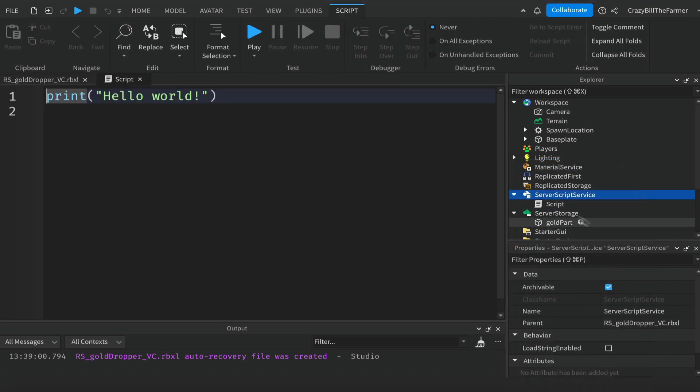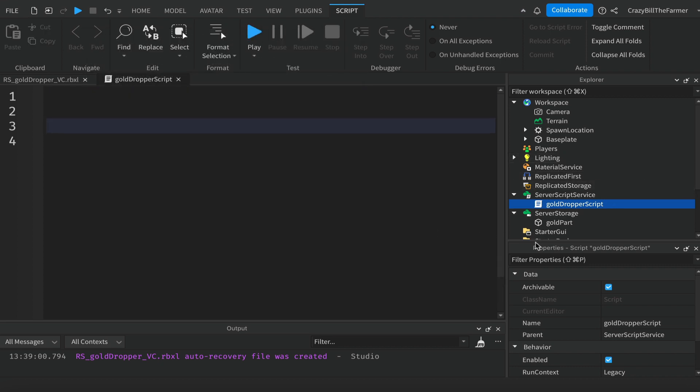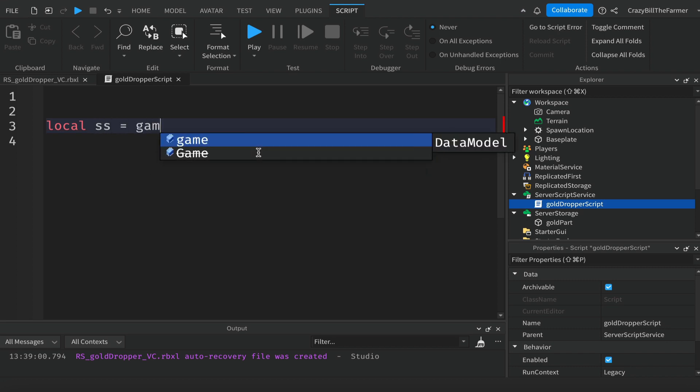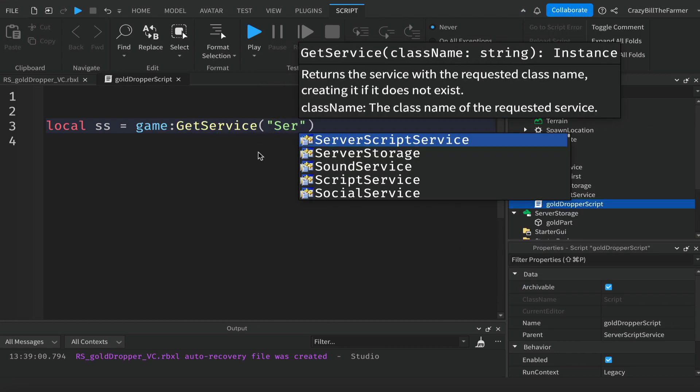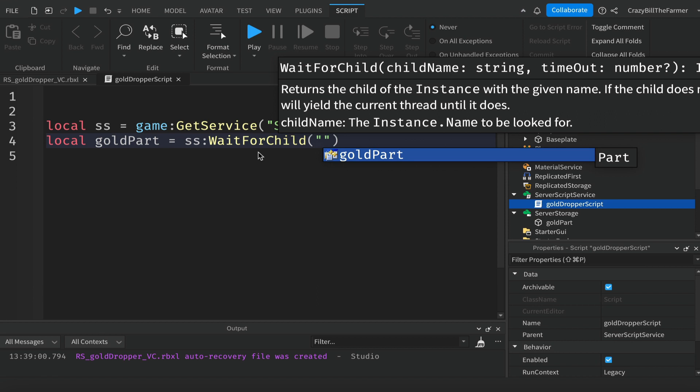The first thing we need to do is create a variable for ServerStorage: `local ss = game:GetService('ServerStorage')`. Then inside ServerStorage we want our gold part: `local goldPart = serverStorage:WaitForChild('GoldPart')`.